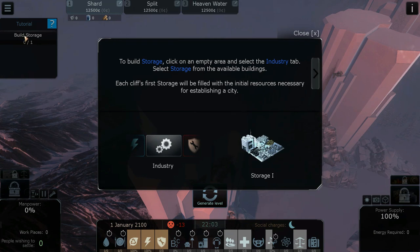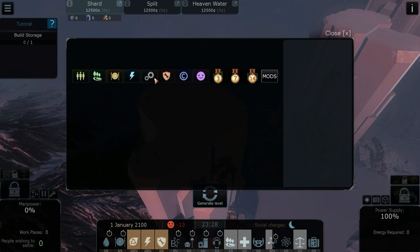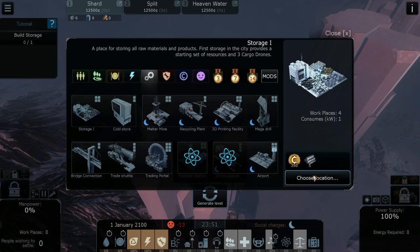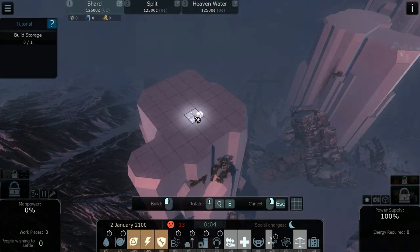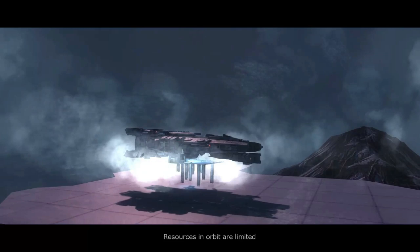The tutorial wants us to build storage first. It gives us a task, and if we click on it, it gives more information including what tab to go to and what it will look like when built. To build, just click on any empty square, go to Industry, then Storage, and choose a nice central location. These maps are randomly generated and you can reroll as many times as you want.